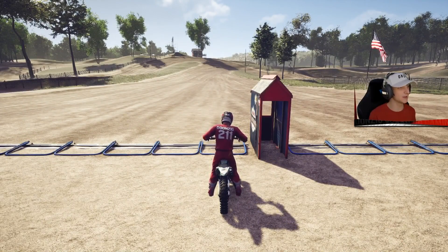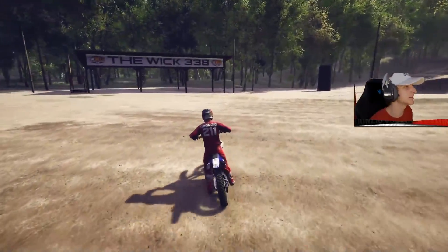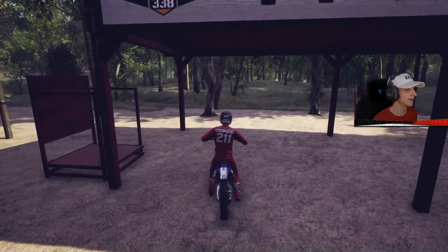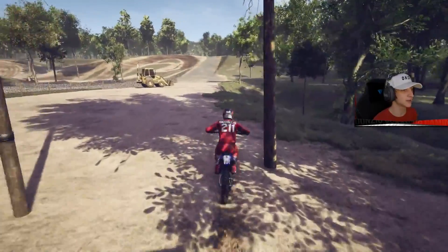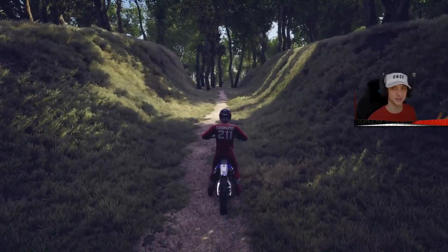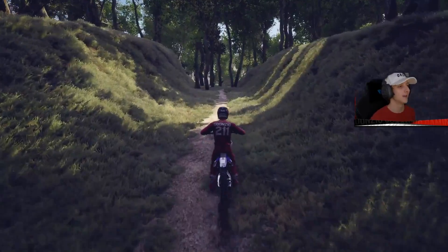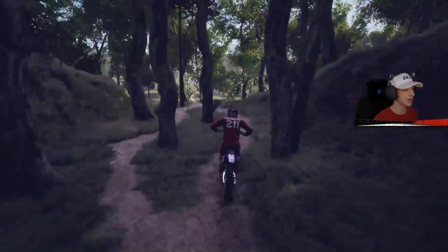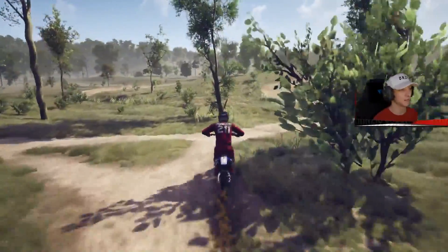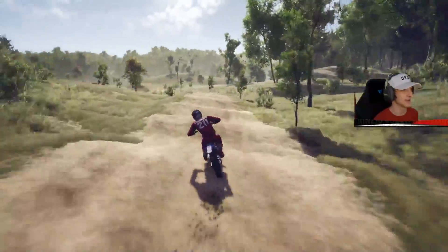One thing I just want to showcase — if you spawn in at the starting gate, what you're going to want to do is turn to the left. As you go over the starting gate, you're going to see The Wick 338 little building, a little shelter for the riders during staging. From there there's actually a trail that you can hook into. If you follow this trail, make your way through these trees, down this little hill, and out into the open, you will be met with a little single-path sand track, and this thing is sweet.